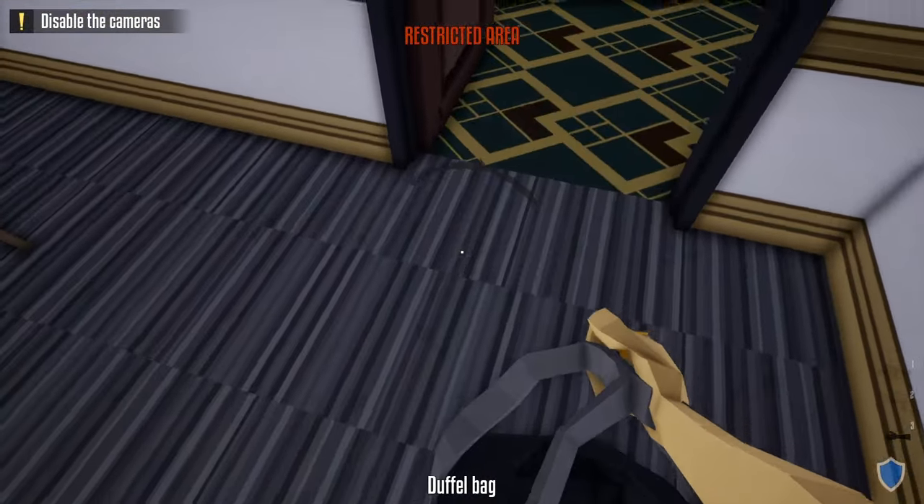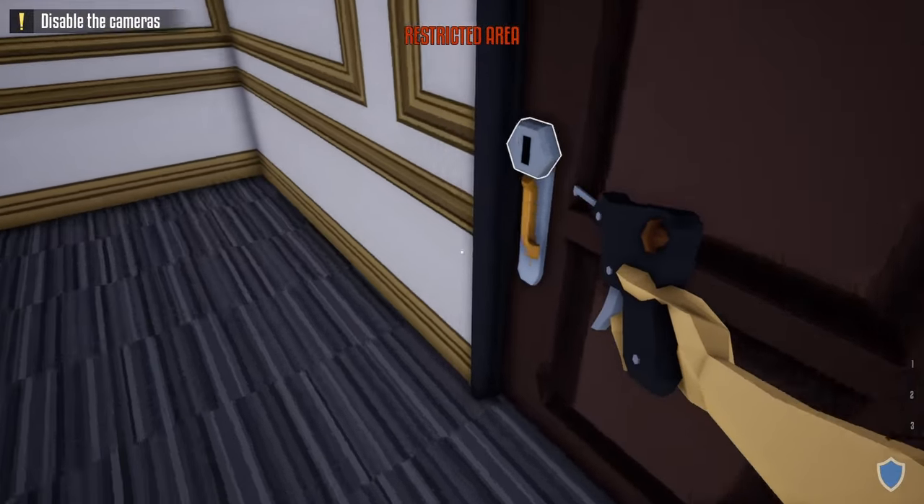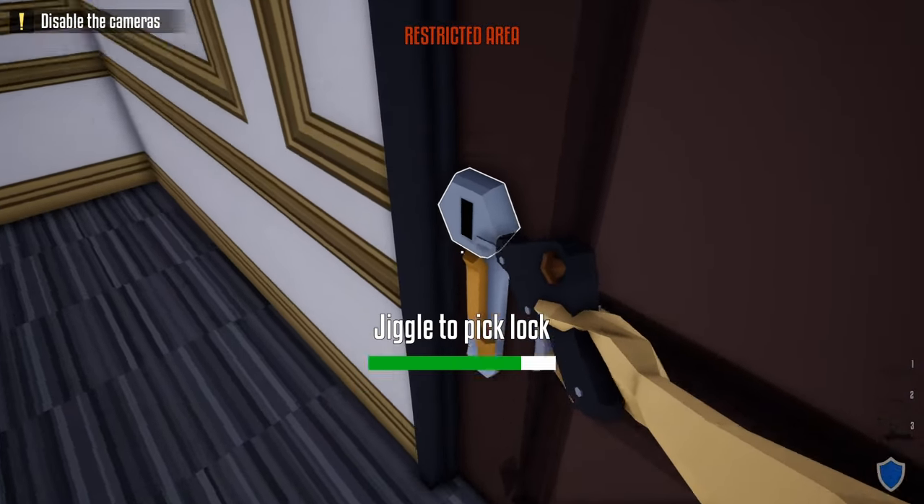Leave the sticky drill at this door, grab the duffel bag, sneak under here to the security room, then grab the lock pick and unlock the door to the security room.